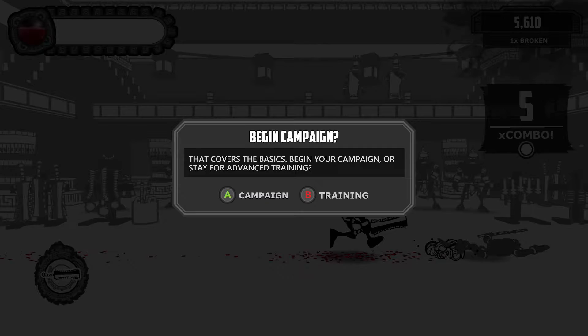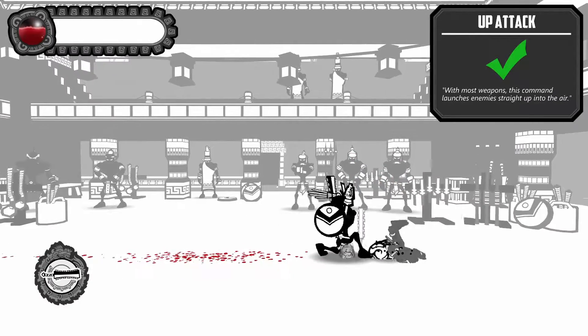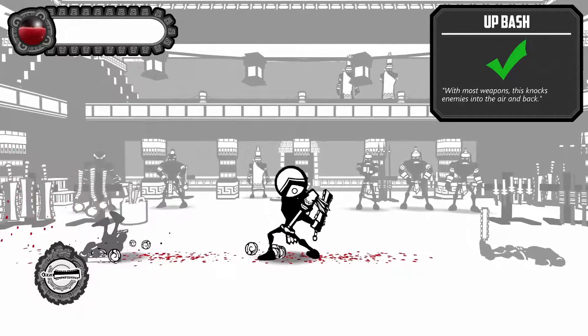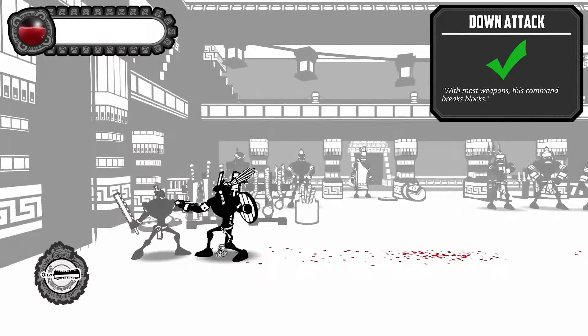Begin your campaign or stay for advanced training. Let's do advanced training. What else we got? Up attack, and then down attack. Up... okay, there we go. Finally did it. There we go. So that's the down attack.